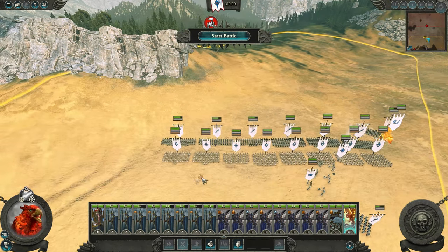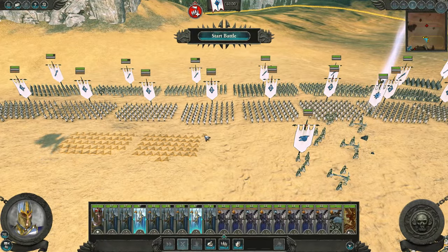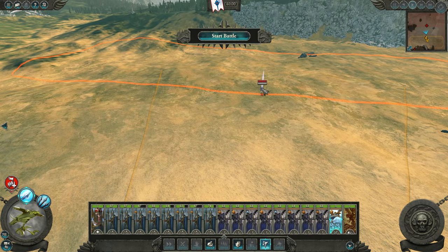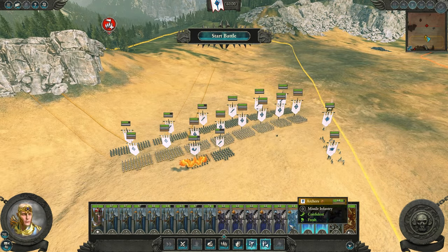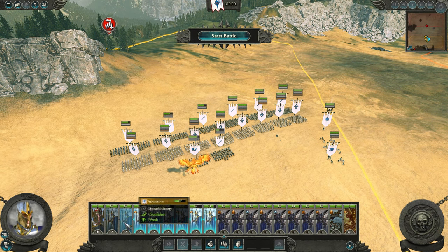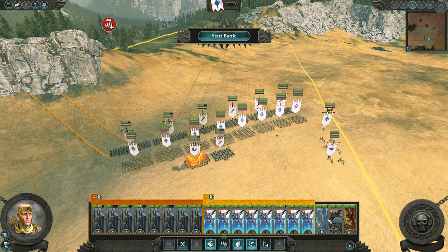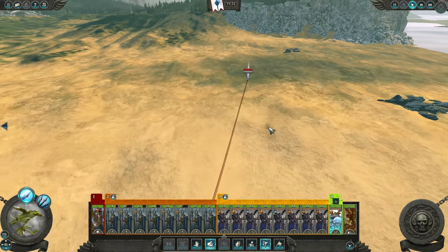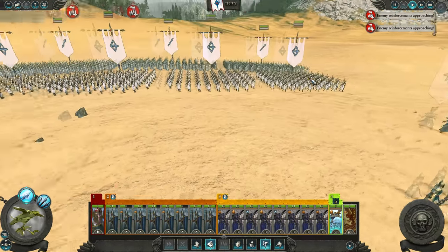Fighting a Dark Elves lord must be pretty difficult — should you use Tyrion against it? No. What we're going to do is prepare our army to fight against the main assault. As for the general, we'll use armor-piercing ballista rounds from our artillery to weaken the Dark Elves general pretty heavily. As for our main army, it should be more than adequately equipped to fight the Dark Elves defenses. With the artillery focused on armor-piercing shots, once he gets close enough you can send in Tyrion to finish the job.